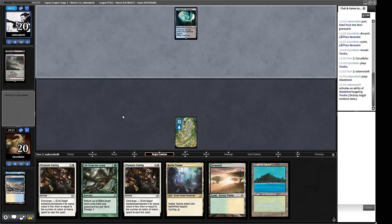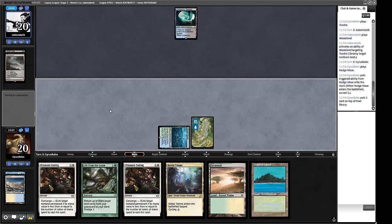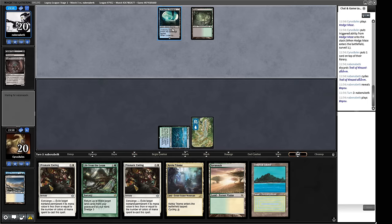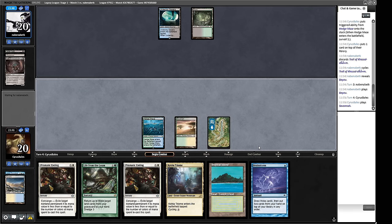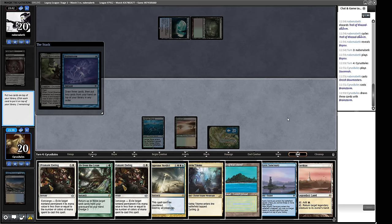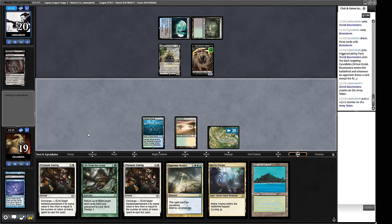We play out the Tundra and cycle the Ketria Triome to get more cards, since we've got a bunch of lands in hand. Hopefully this matchup is one where white removal is good. There's a Wasteland — we actively want our opponent to do that because we're a Life from the Loam deck. I'm going to do the Hedge Maze Brainstorm. If they have another Wasteland it means they're spending multiple turns and resources trying to Wasteland us, and then we just cast Life from the Loam and get to ignore it. They're cycling a Troll of Kazadum — I'll buy that. This looks like an Orcish Bowmasters setup.